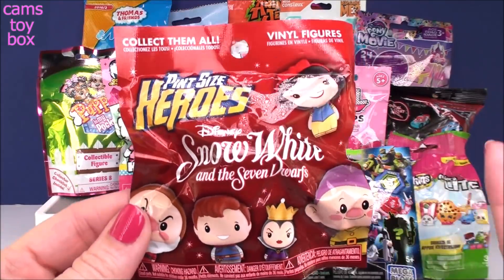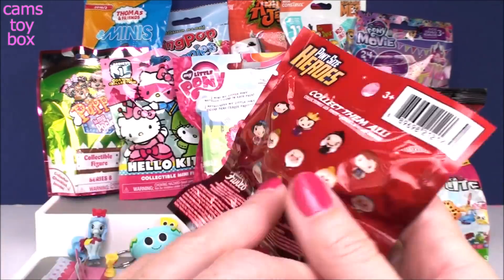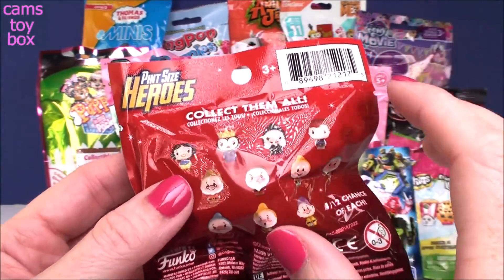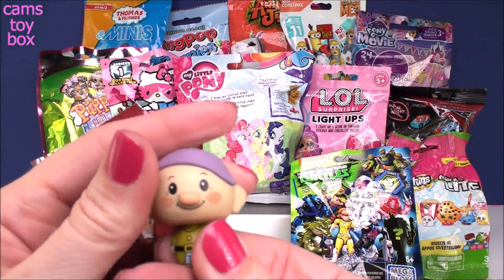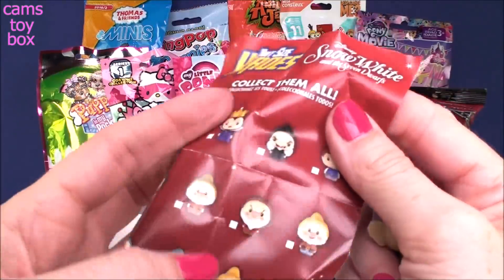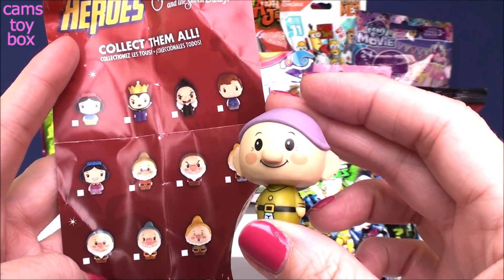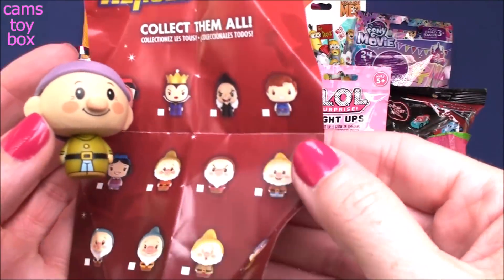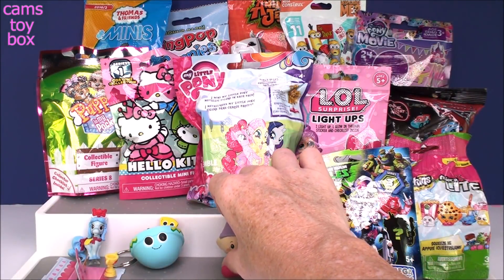Next blind bag comes from Pint Size Heroes. These are really really nice collectibles from Funko. This version is the Disney Snow White and the Seven Dwarfs. It shows in the back all the different ones to collect, and there's no rare or common or ultra rare — they all have an equal chance of getting each one in every blind bag. We got one of the Dwarfs. I'm gonna guess that this is Dopey — leave me a comment if you know. I think I might be right on this one.